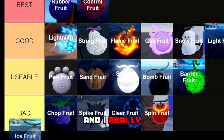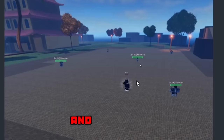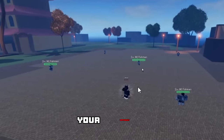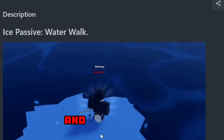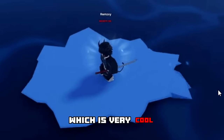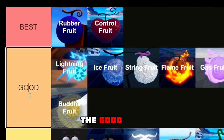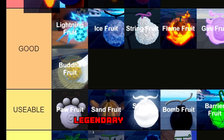Next we have the Ice Fruit, and I really like using this fruit. The moves are very cool and every single move actually stuns your opponent, which is very good if you're actually fighting somebody. You can also walk on water, which is very cool. With that being said, Ice is definitely staying in the good tier.